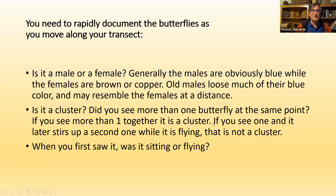If you spot a male at two meters and it flies toward the transect to one meter and stirs up another butterfly, you don't have a cluster — you have two individuals. The first is recorded at its original distance of two meters, one male flying; the second is one male flying at one meter. Also record whether each butterfly was sitting or flying — it's almost always flying. If it was sitting but you didn't notice it until it was flying, that counts as flying. If it was sitting, it's quite likely to be a female.